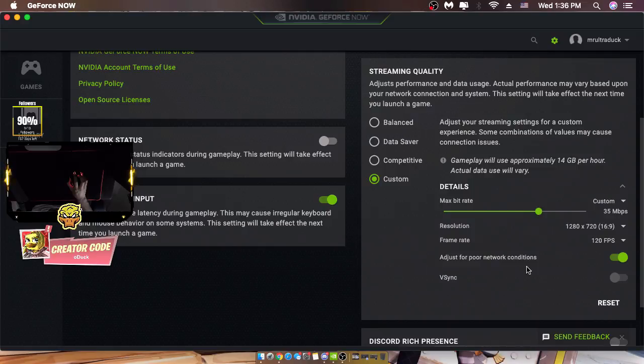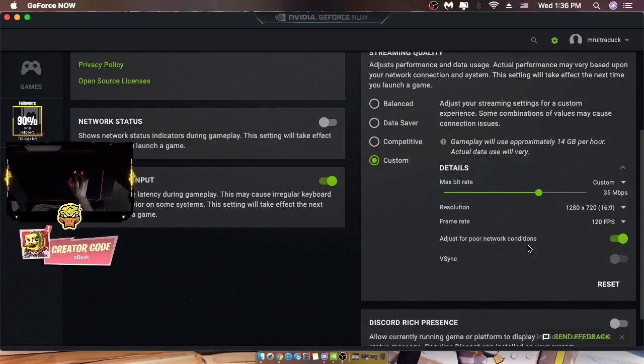I think 35 is pretty good — it uses the least amount of data. For frame rate, put that at 120 if you have good FPS. VSync off, and adjust for poor network conditions on.